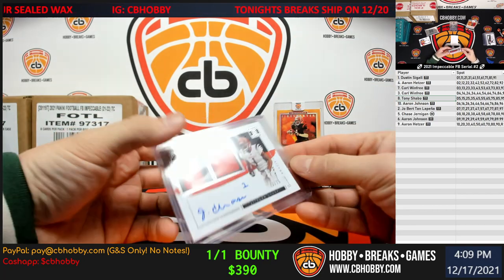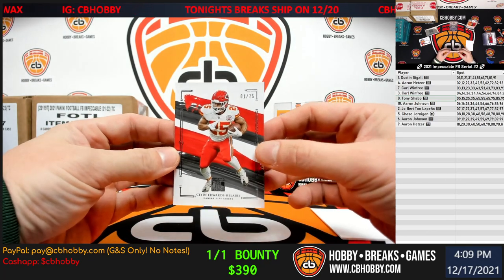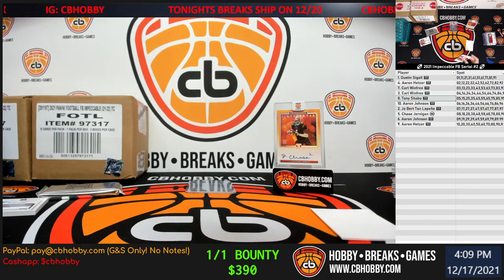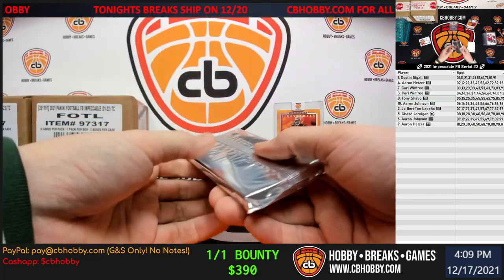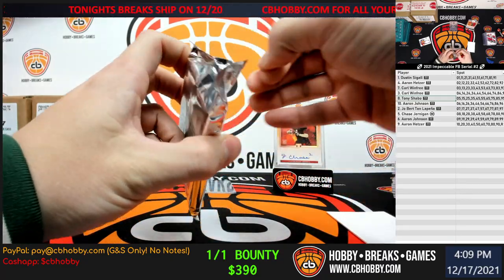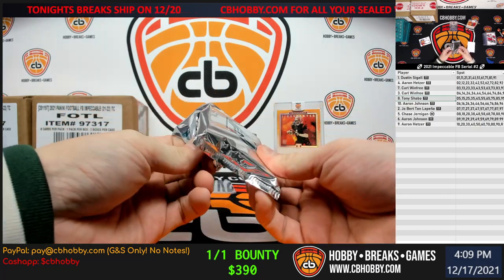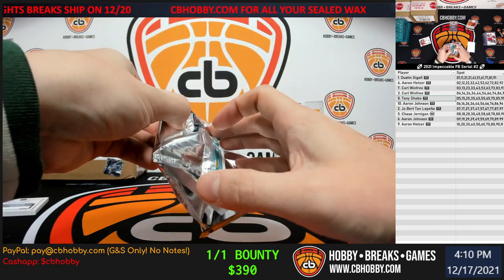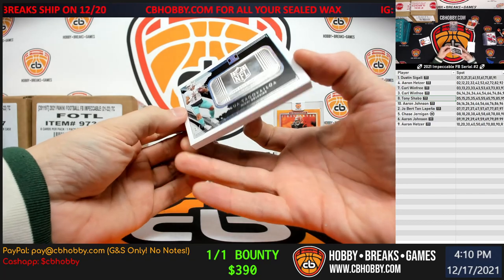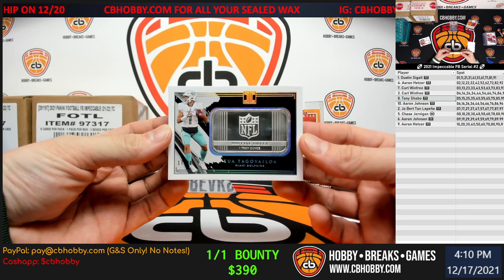Seems like it's hard to get a quarterback out of here. And our final base, 1 out of 75 — CEH, one spot going to Dustin. Two cases without a QB now. Let's see what the case hit is — I don't believe this is autographed, it usually never is. For the Dolphins, Mr. Tua, silver ounce, 17 out of 20, seven spot going to Joe.